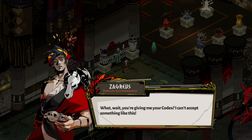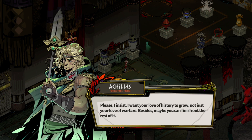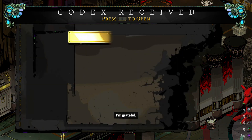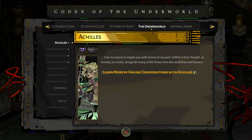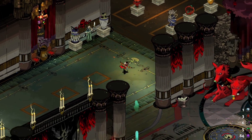We're getting something new. You're not giving me your codex — I can't accept something like this. Please, I insist. I want your love of history to grow, not just your love of warfare. Besides, maybe you can finish out the rest of it. I'm grateful. Press L to open the codex. We have learned a lot — maybe we'll go over this later. That might just be a bonus episode.